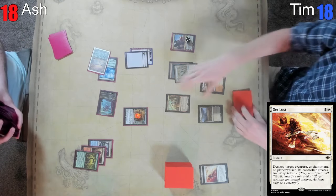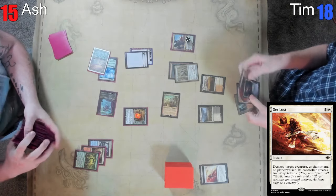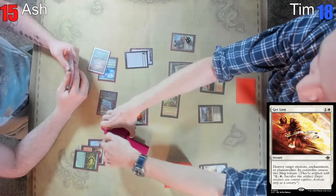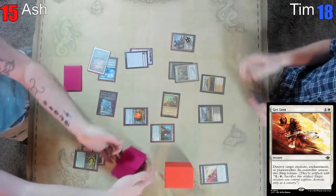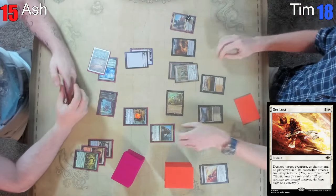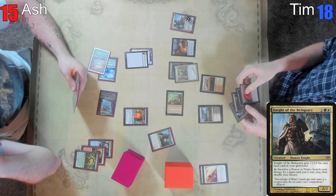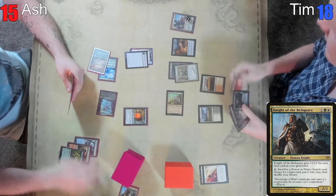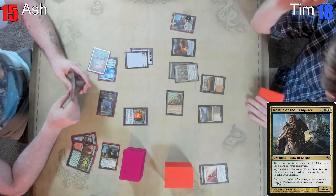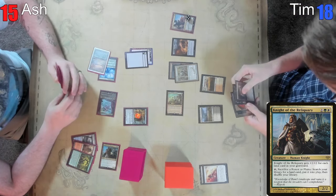Drawing for turn and then going ahead and attacking you. These parameters are acceptable. Tim's gonna put the perfect card on top of the deck. It's a Knight of the Reliquary — you get a treasure! Do you get a treasure? I think you can keep your Knight of the Reliquary — not keep it, it stays in exile. That's so close to being cool.